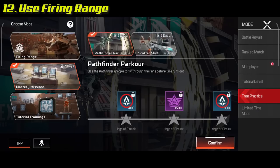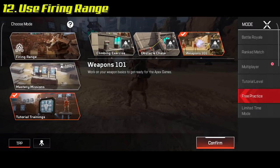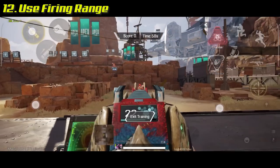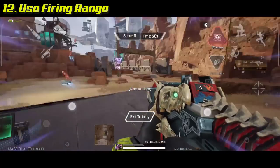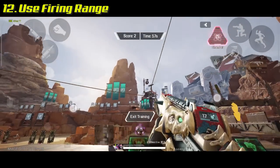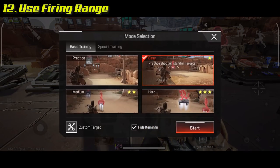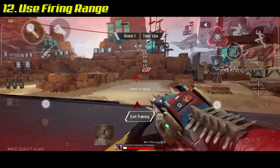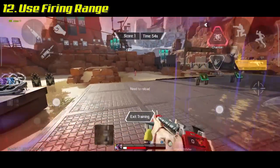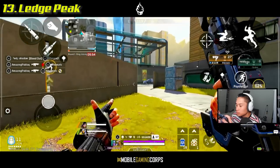Apex Legends Mobile has the best training grounds available. You have loads of different modes — the standard firing range, mastery missions, tutorial trainings — and even more options when you go to the control panel inside the firing range. Make sure you check it out in its entirety and practice your locking, tracing, and everything else.